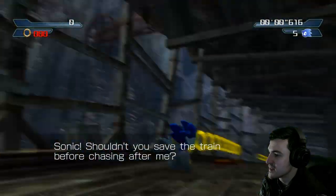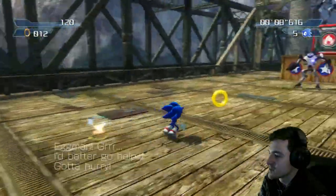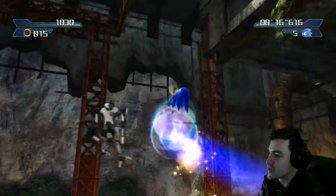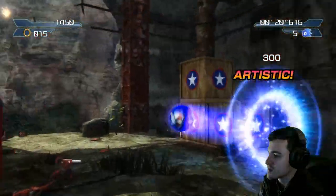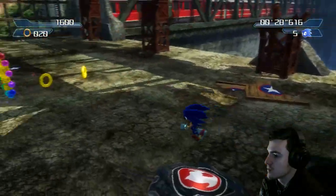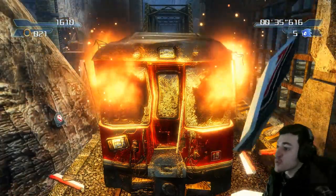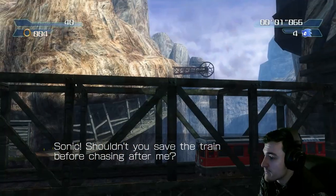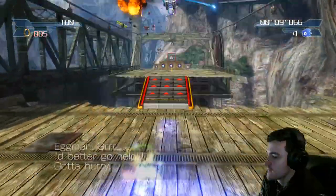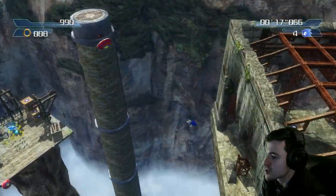What happened? I failed? The words are definitely different in there. I gotta find the switch. Did I activate the switch? Where's the switch? So he doesn't say 'I gotta hurry and stop the train' - that's some of the stuff he says, but not in this one. Where's the train? Where's the switch at?